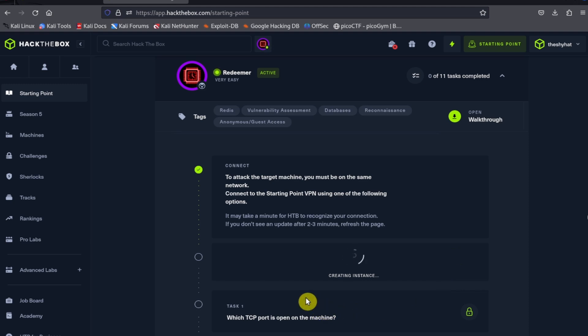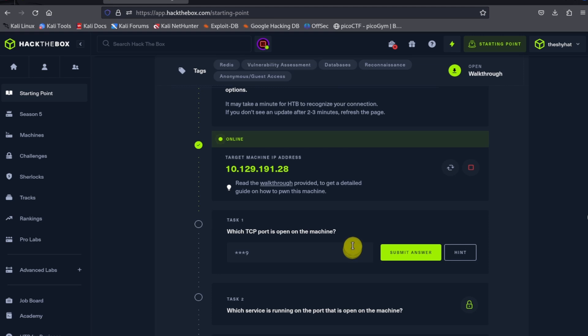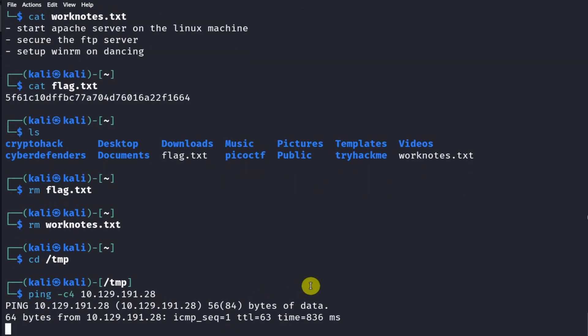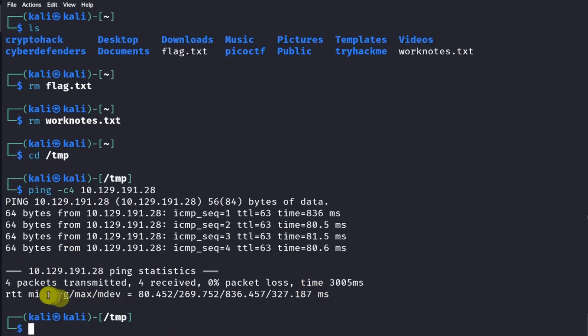Let's go back to the web page and hopefully it will finish initializing soon. Our target machine has finished initializing. The first thing we need to do is copy the IP address by clicking on it - the IP address will be copied to our clipboard. Let's go to the terminal and ping the machine to make sure it's responsive on our network. We'll do ping with dash c4 for a count of four, then the IP address, which will send four ping packets to the target machine.